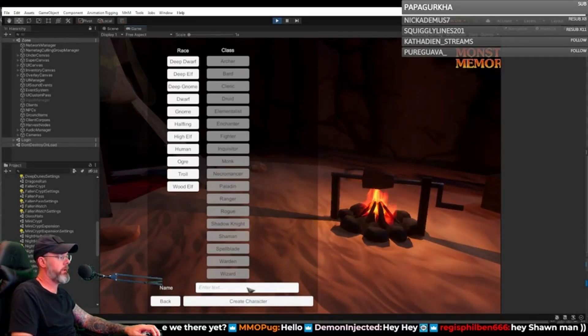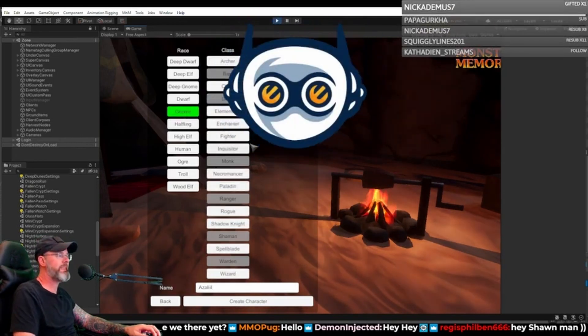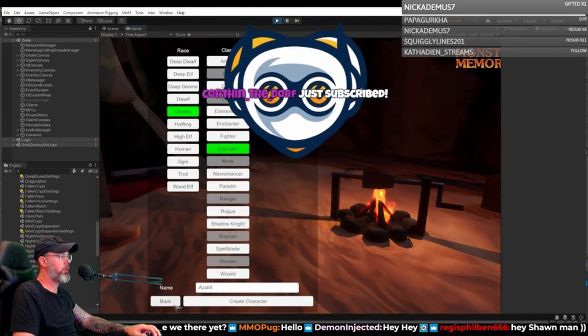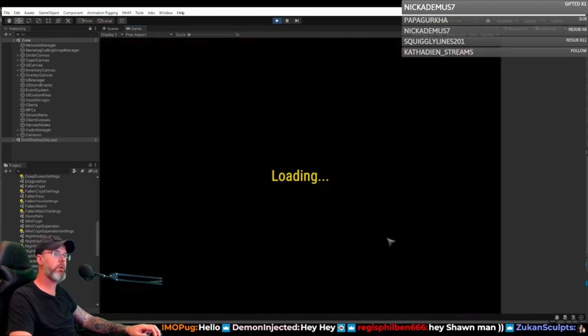I just deleted all my characters. I'm going to make a new one. It's going to be a gnome so we can see what animations are missing and stuff on them. It's going to be a gnome inquisitor. Create character. There he is. Let's enter the world with him.